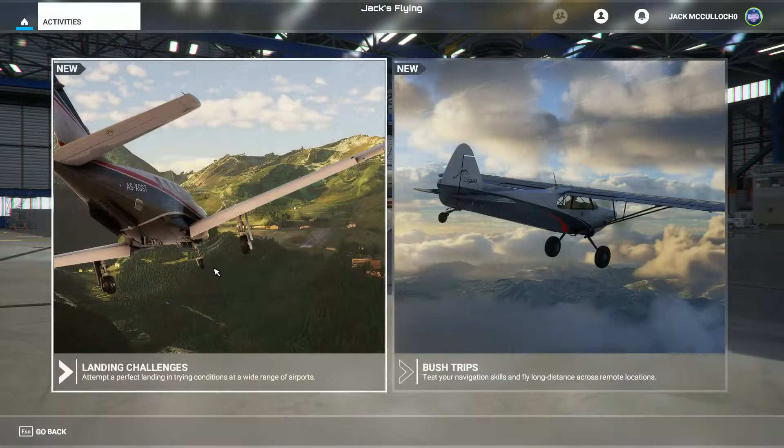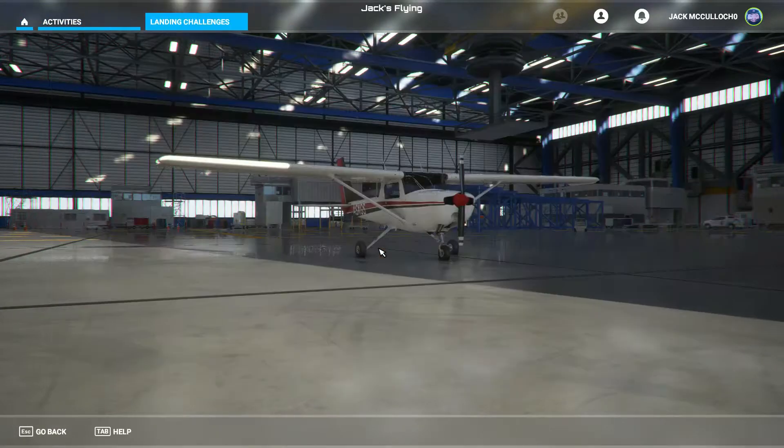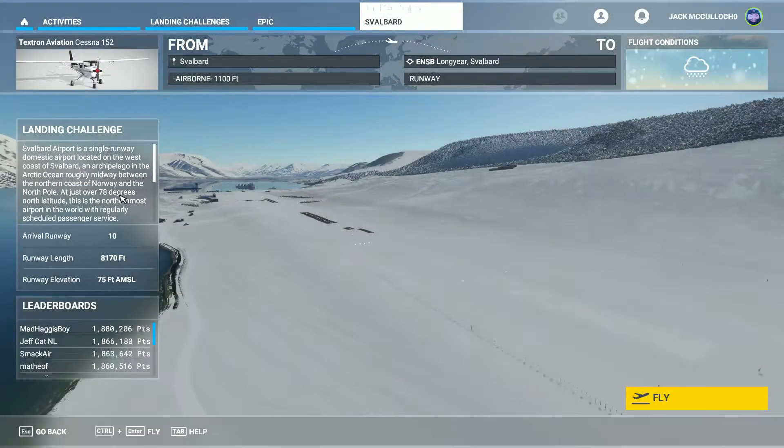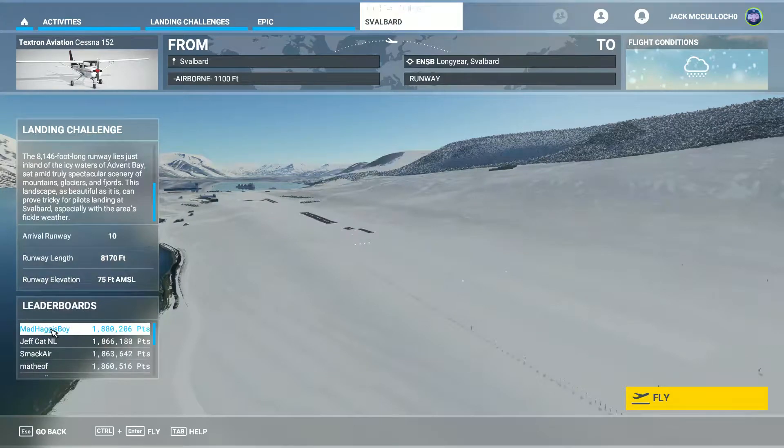Let's head into this straight away — landing challenges, epic difficulty, the Svalbard landing challenge. Runway 10, we start from 1,100 feet, flight conditions are snowy by the looks of it, and the top landing score is 1.88 million. We're going to be aiming for at least 1.3 million, so let's head in and see what we can do.